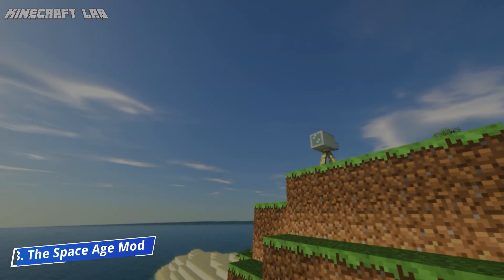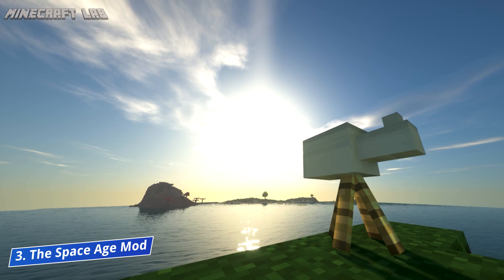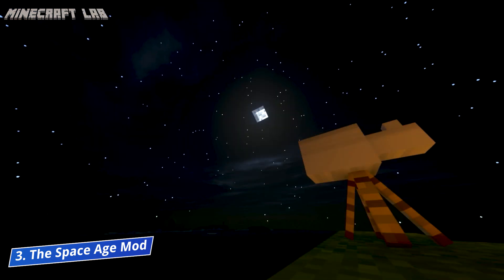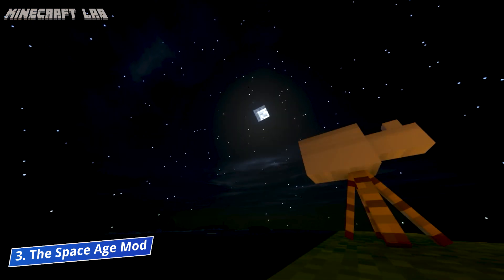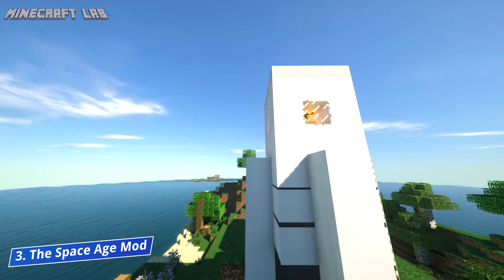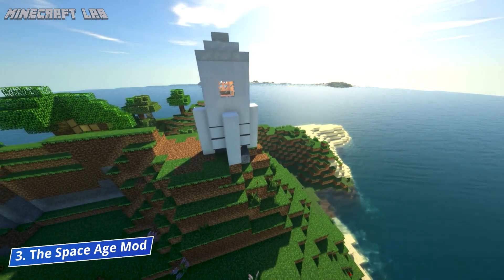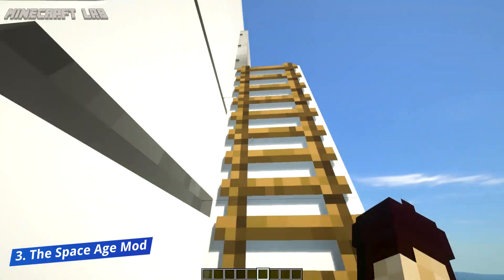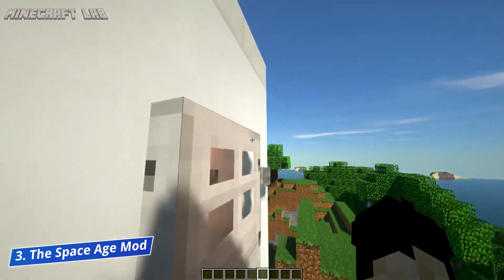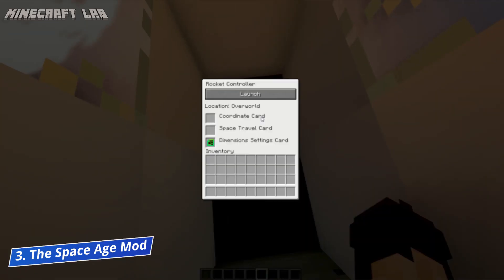At number 3, we have a mod that is perhaps equally as fun as the top 2, but due to its simplicity and lack of detail compared to the top two mods, we decided to place it just behind them. That being said, simplicity is not always a bad thing, and with the Space Age mod, you can quickly create your rocket using blocks and fly it out into the galaxy. The machines you build won't be as complicated, but they will still get you from point A to point B, which is good enough for most players.